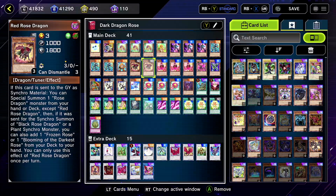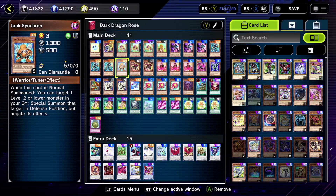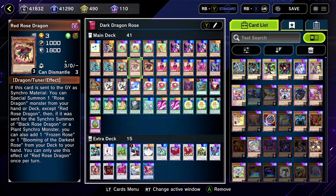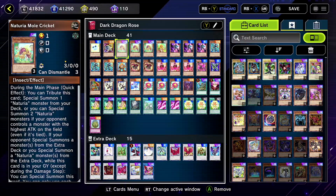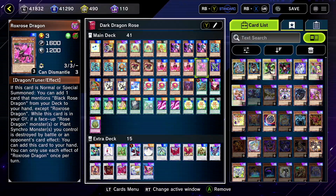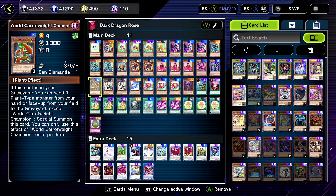We still kept a little bit of our Junk engine - our warrior engine - with Doppel, Junk Converter, and Junk Synchron. We're still keeping three Rose Princess, we still got our one Spore and Jet, Rocks Rose of course - very important - same thing with Red Rose.